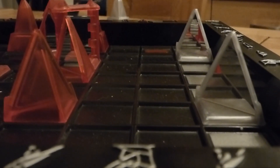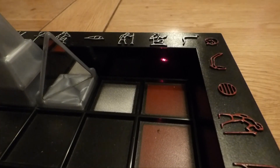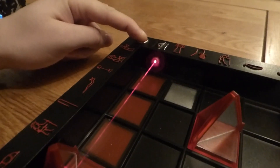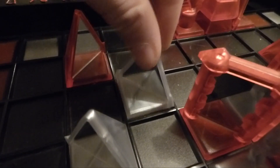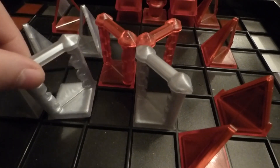Traditionally white goes first in chess, so clear goes first here. The objective in Khet is to use your pieces to reflect your laser and hit your opponent's pharaoh. When you start, the laser is always positioned away from the pharaoh, and you'll need to think carefully about how you're going to divert it, but also how you'll protect your pharaoh from your opponent's efforts. This is definitely a thinking game. Each turn you'll have the option of moving a piece one space or rotating one 90 degrees. Once you've made your play, you fire your laser. There's a lot of forward thinking and trying to get into your opponent's head and figure out what they're up to.